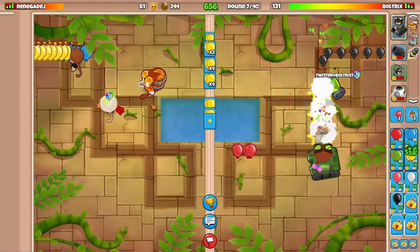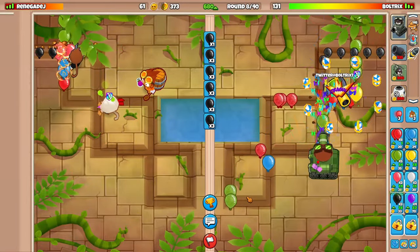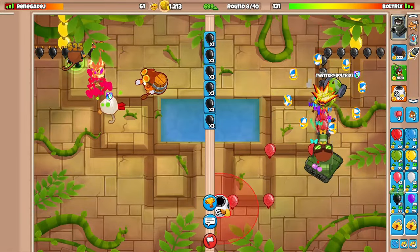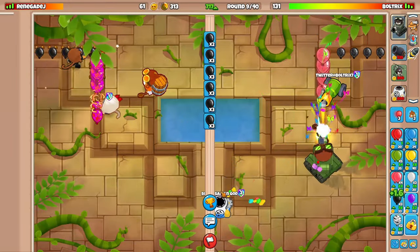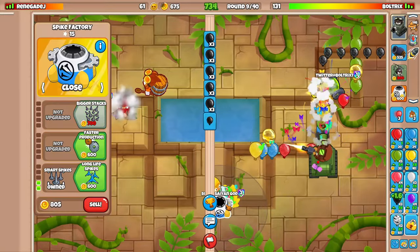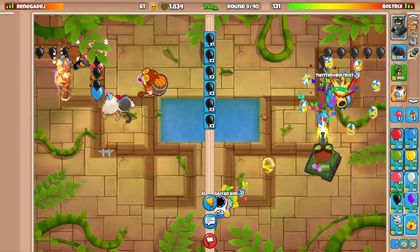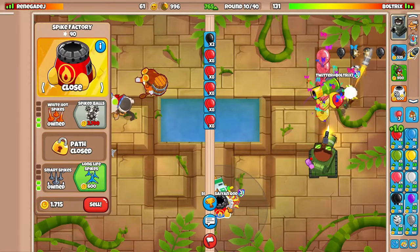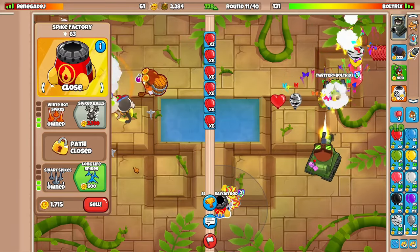Let me send a few more grouped yellows since our eco is kind of low. Back to space blacks now. The best thing for popping camo balloons in the late game is going to be a spike factory. He's stealing our cash again — I'm going to go for that spike factory. I'll target it to close. I'm thinking a top path spike factory might be better here, because of the balloon adjustment there's going to be a lot of camo ceramics — and spike balls does a lot better against ceramics versus the bottom path upgrades. Let's get up the spike balls on round 11.